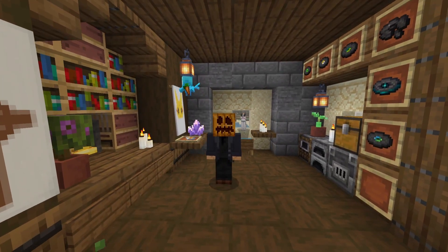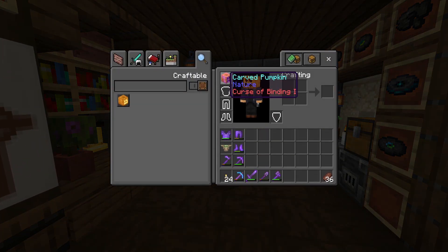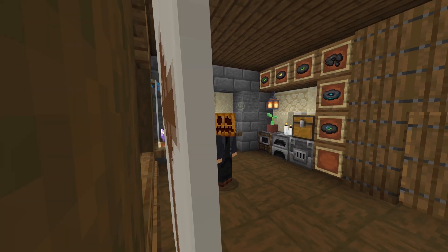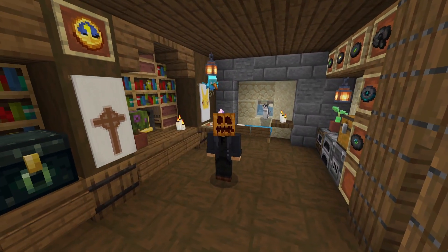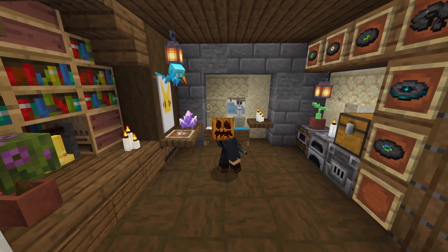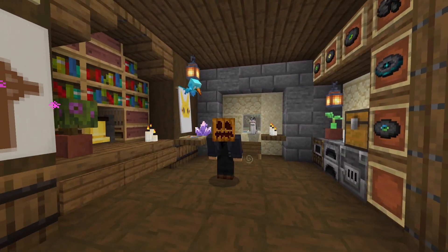But before we get started, you might be wondering, Little C, why don't you take the pumpkin off for the intro? You took off all the other gear. Well, I kinda can't take the pumpkin off right now. And now you're probably wondering, well, how did you get a curse of binding pumpkin stuck on your head? It's a long story, but let's just say I was putting a dispenser at spawn with curse of binding pumpkins, because I thought, ha ha, that'd be funny if people got this stuck on their head.